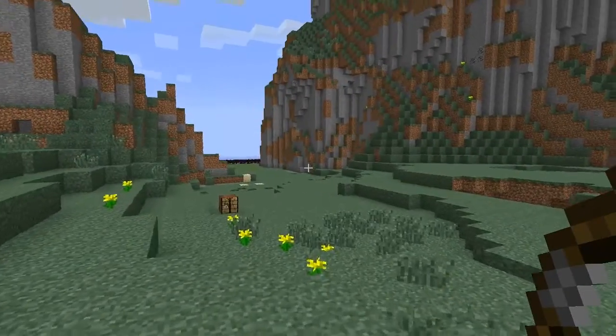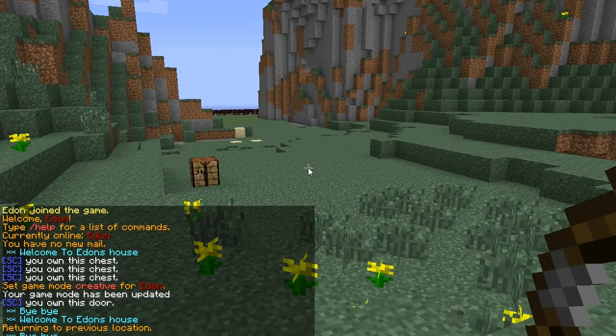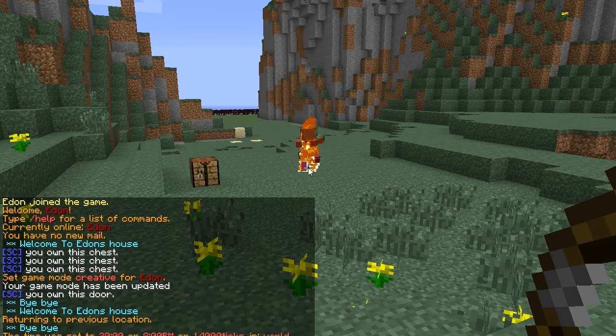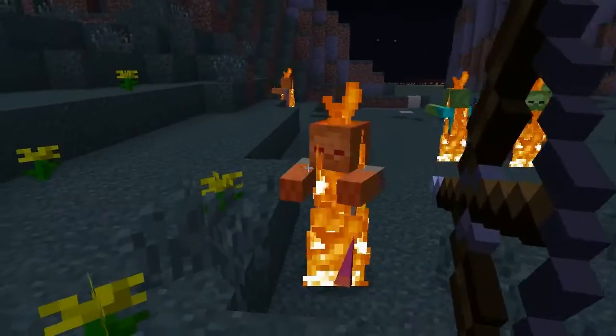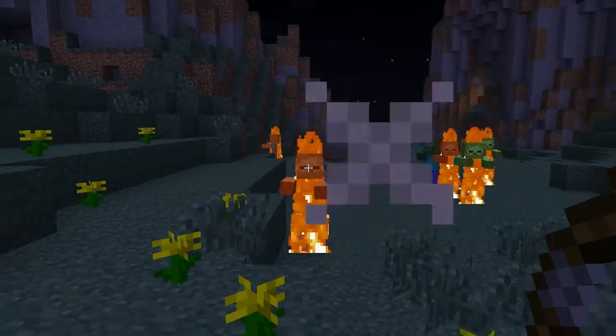The next one is the web bow — I skipped the ender bow because you probably know what it does. You just shoot an ender pearl but it goes really far, that's all it does.